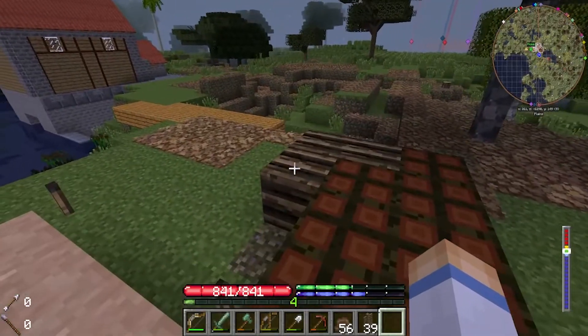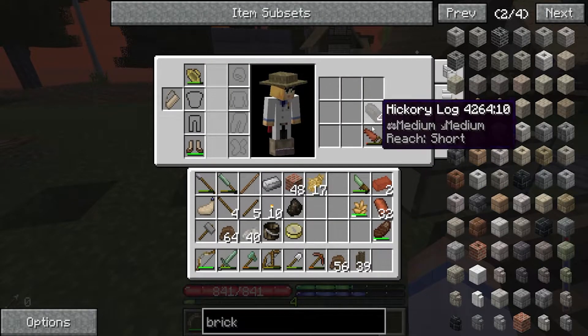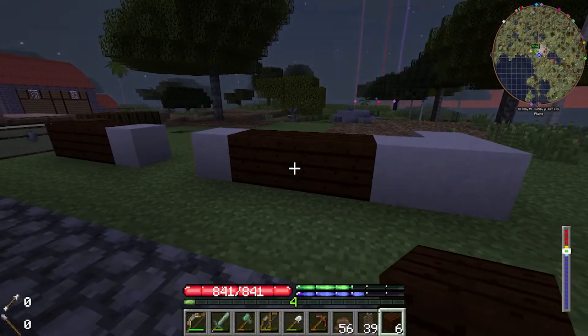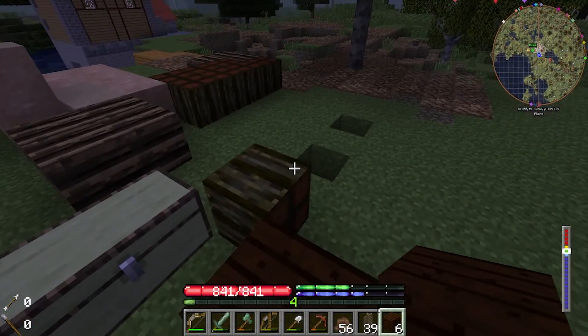That's oak. Yeah, there we go - we got some hickory right here. Let's just cut this up real quick and make it into more planks. Do I really have to do that again? I need to move the chest again. Okay, I'm gonna cut and I'll be right back.